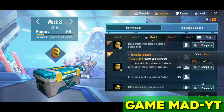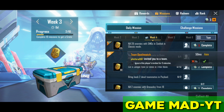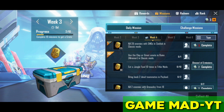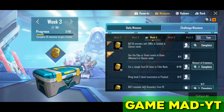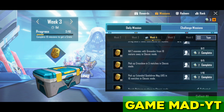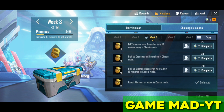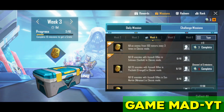Kill 2 enemies with a grenade from 18 meters above the enemy. Pick up the crossbow in 5 classic matches. Pick up the external cube and make AR kills in 16 classic matches. You can choose your platinum tier missions.